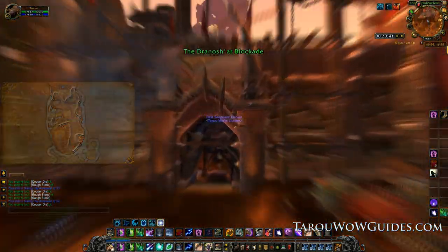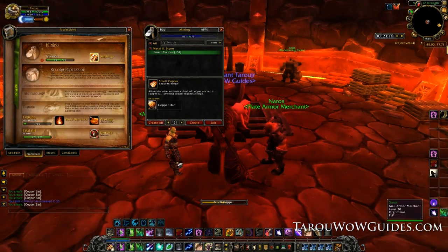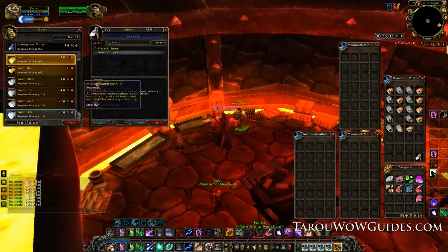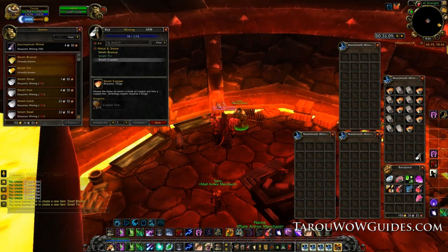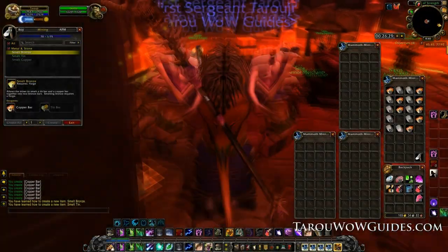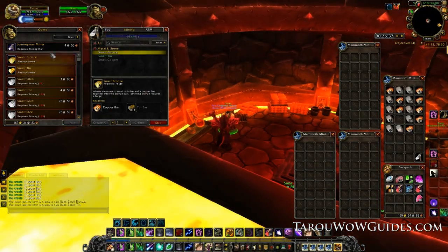Then smelt all the copper ore in your bags. Next learn all the available skills including journeyman miner. Journeyman allows you to go to level 150 — and try not to be a noob like me and forget it. Train journeyman, then turn around and head to the next zone.